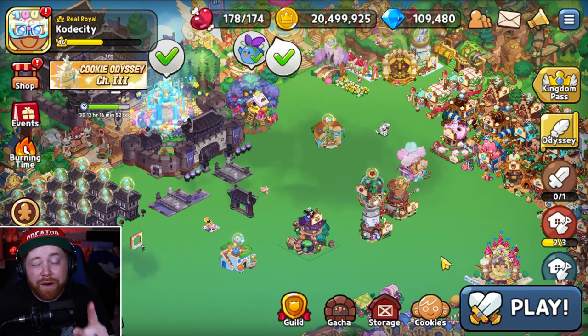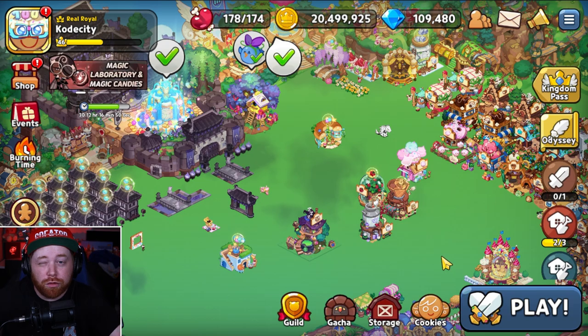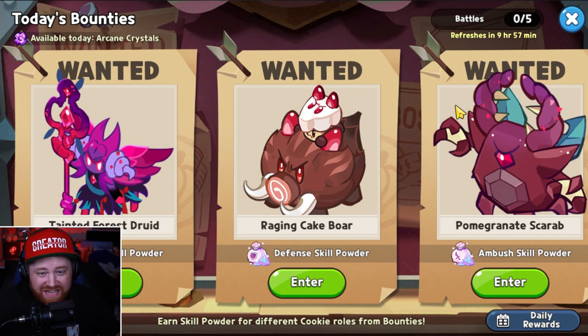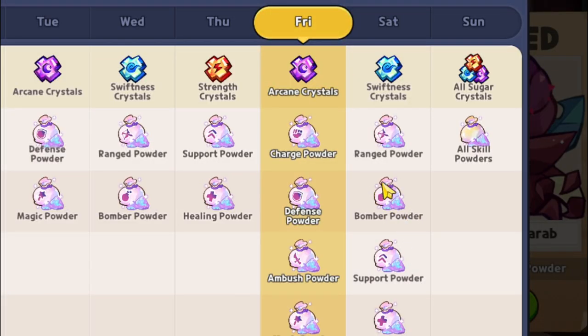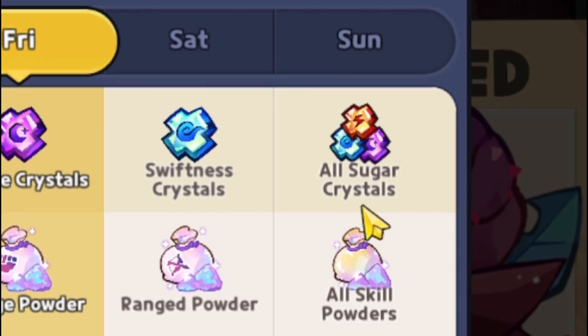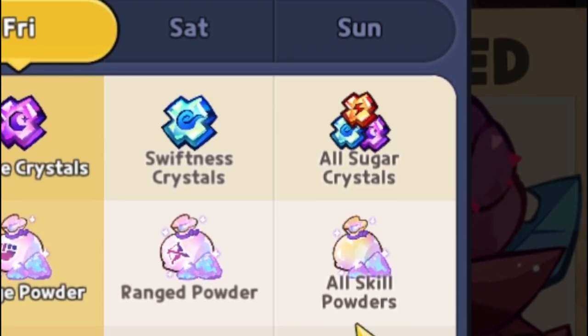Diving right in for the very first tip that you guys absolutely should be taking advantage of, and that's going to bring us to the overall Today's Bounty section. If you head over to the Daily Awards in the bottom right-hand side, you will see that on Sunday we have the ability to collect all sugar crystals and all skill powders.